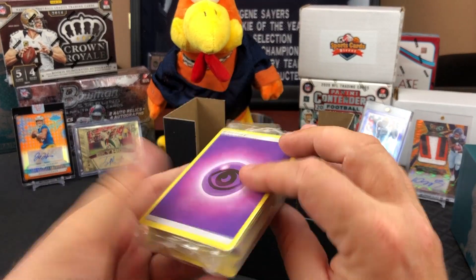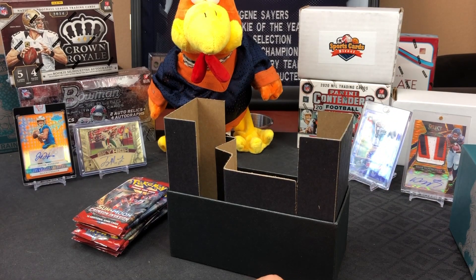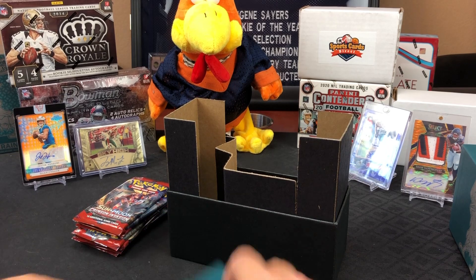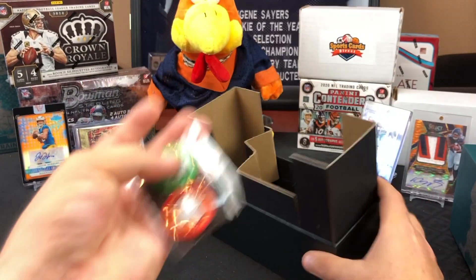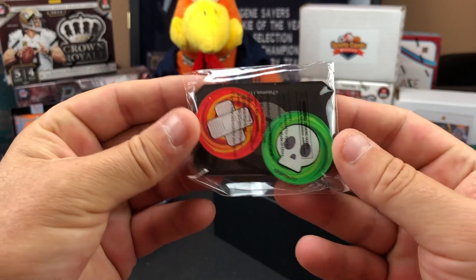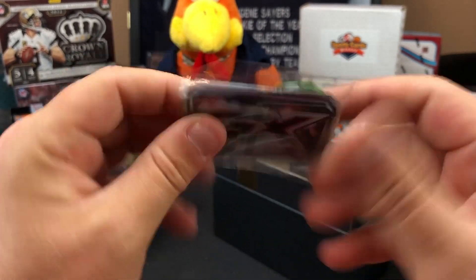You guys can scan that. And then there's a bunch of energy cards. There's some little fancy buttons — use those at the casino to hold down your blackjack cards, right?